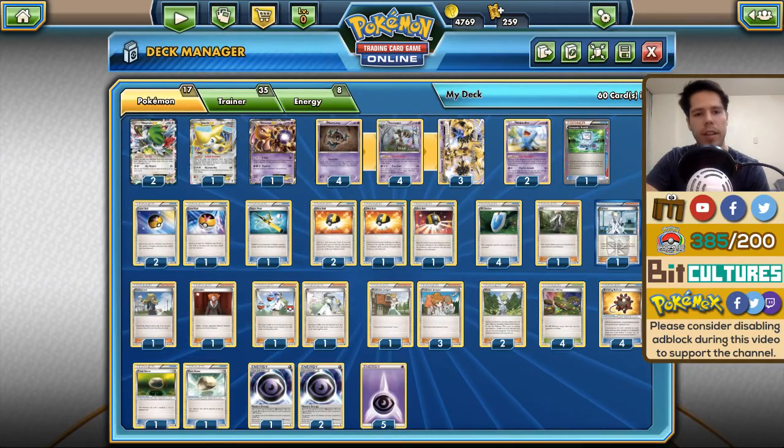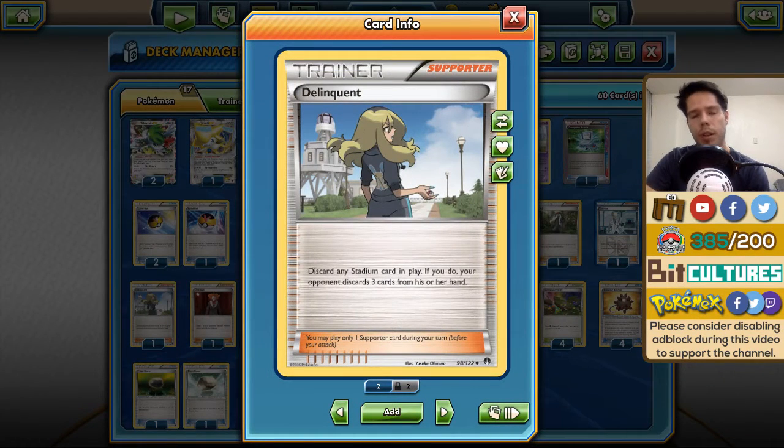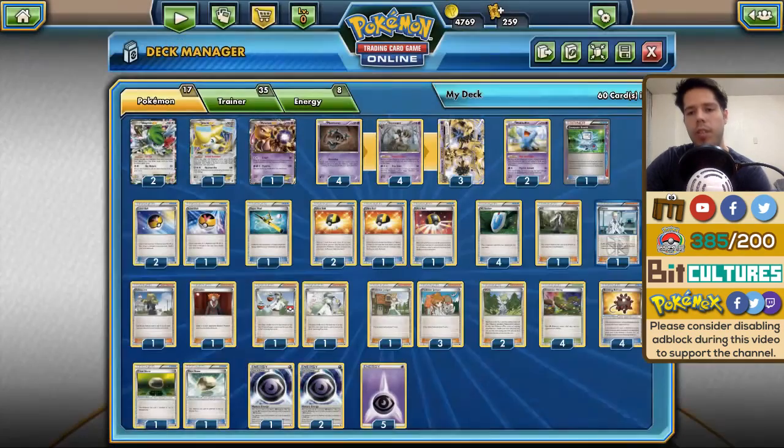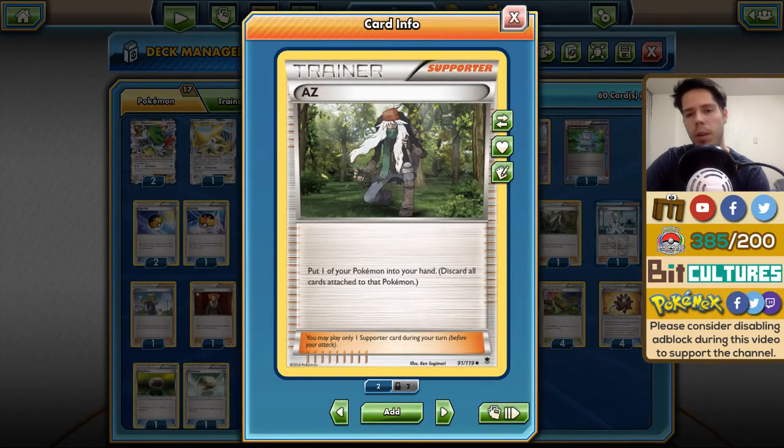Then we have one Lysander — pretty standard in Expanded decks. One Delinquent fits nicely with your Item lock: if your opponent is struggling and holding onto resources like energy or supporters, a well-timed Delinquent can potentially win you the game. We have one Colress, since expanded decks usually use very high counts of basic Pokémon and require a lot of benched Pokémon to work, so Colress is one of the best draw cards here. And we have one AZ to heal our Trevenants.